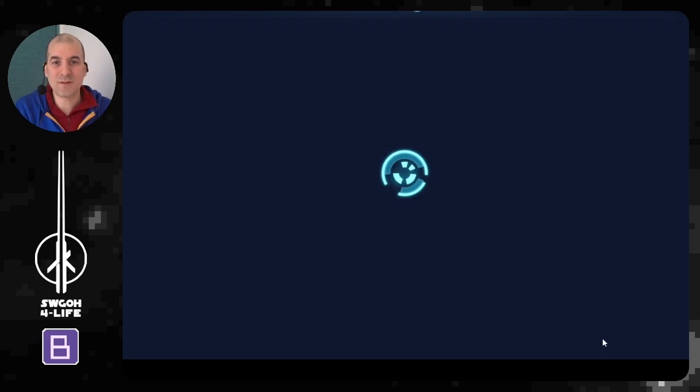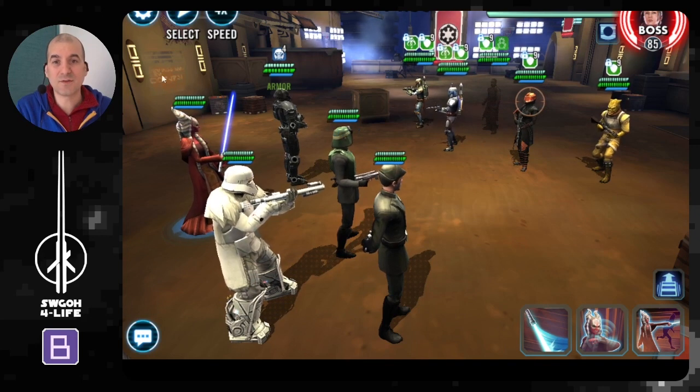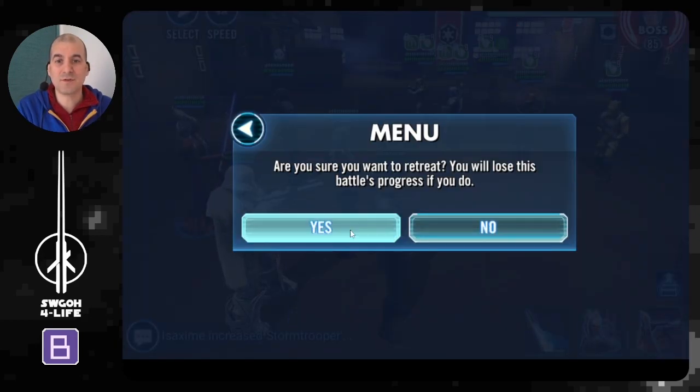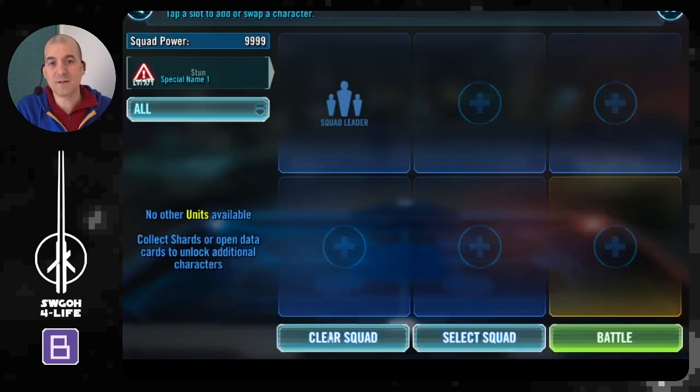For example, we've got the whole trooper lineup here with Shaak Ti, which apparently can take out Lord Vader. If I want to try that out, I mod my Shaak Ti to hopefully be the fastest, then hop into the battle to verify the turn order is correct — adjusting certain characters' turn order as needed. There you go — Shaak Ti goes first, which is what I wanted — and now you can just retreat.